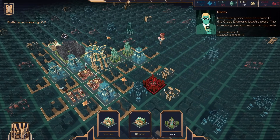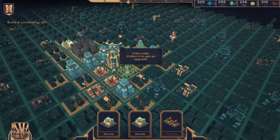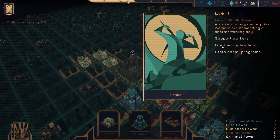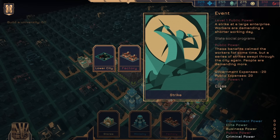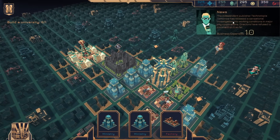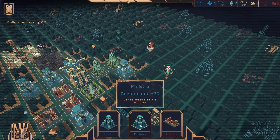Park — all factions 20. It can only be placed in certain locations though. I'll just put it there. Collect it to get an upgrade — it will be useful. Fire the ringleader? Let's try state social programs. So we get a lower city. Benefits calm the workers for some time, but a series of strikes swept through the city again — people are demanding more. So this is actually a two-part building of a sort.